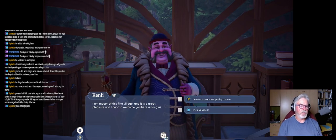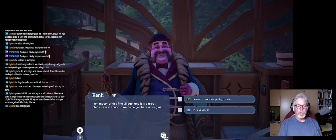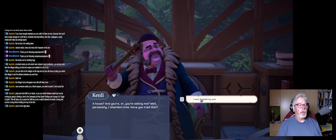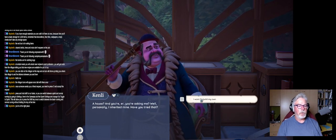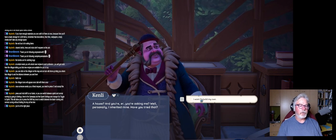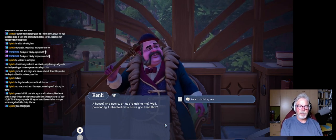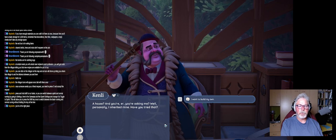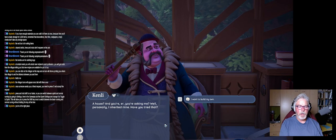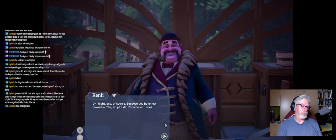I am mayor of this fine village, and it is a great pleasure and honor to welcome you here among us. I wanted to ask about getting a house. A house — if you're asking me, well, personally, I inherited mine. Have you tried that? Let me see. There's a 1 next to the response, because if you have more than one response, you have a 1 and a 2 and a 3 or something like that. I want to see if pressing 1 works — and you can use the number in order to respond, so that's a good thing.